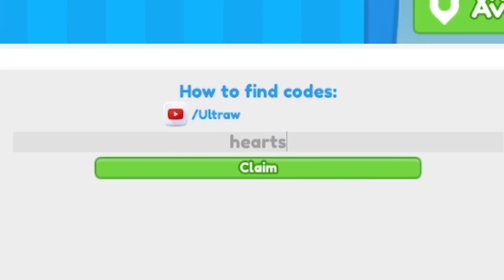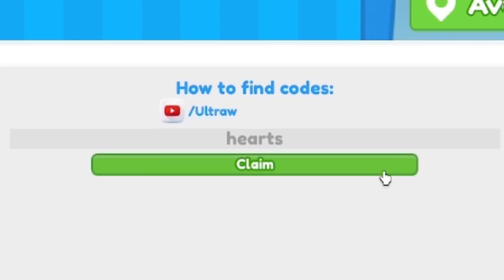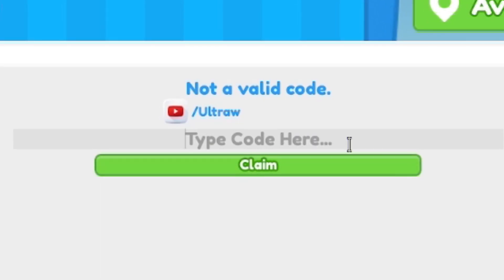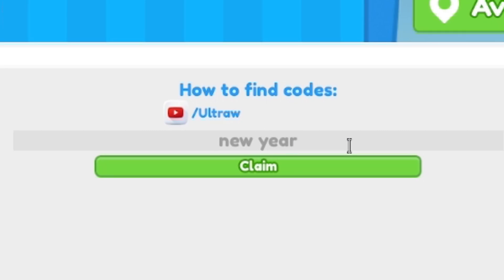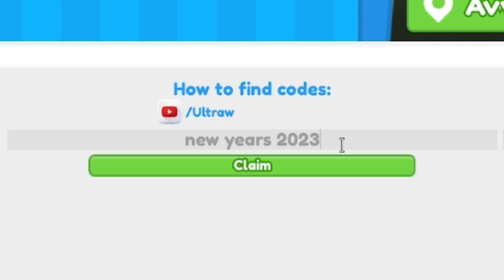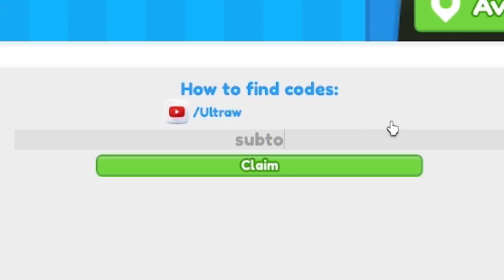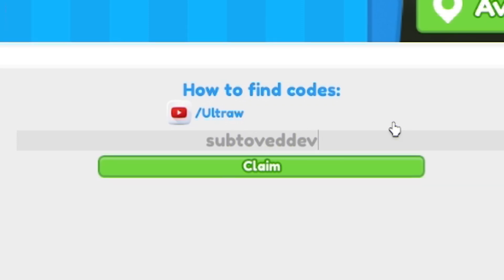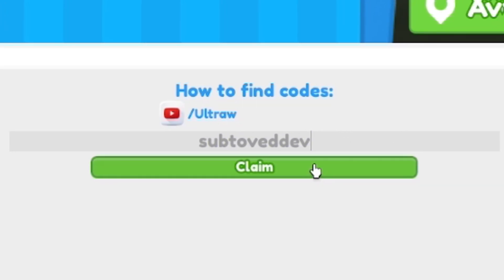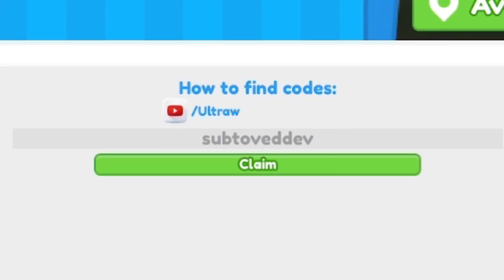Redeem code 'hearts' — that gives you the balloons arc. Then we have code 'newyears2023' — N-E-W-Y-E-A-R-S-2-0-2-3. Then code 'sub2reddev' — this one gives you 250 cash, which is quite useful especially if you're just starting out.